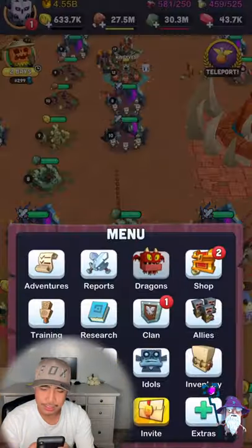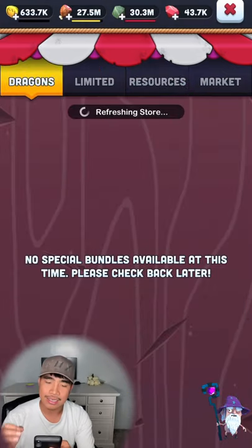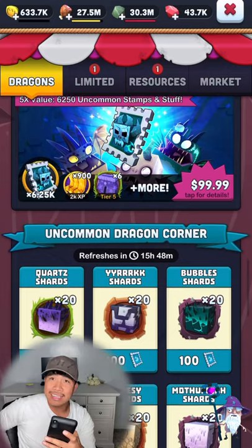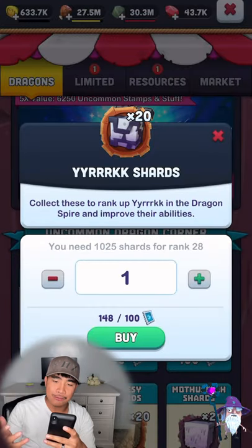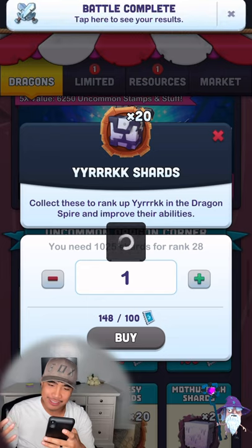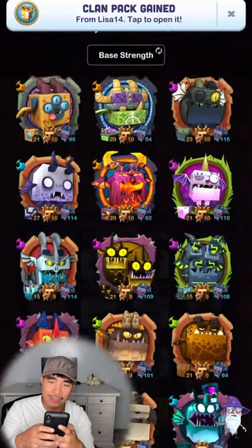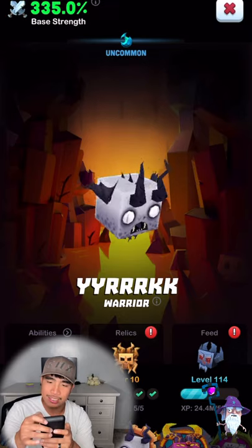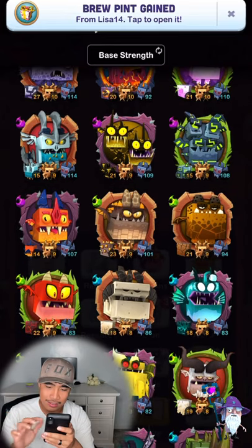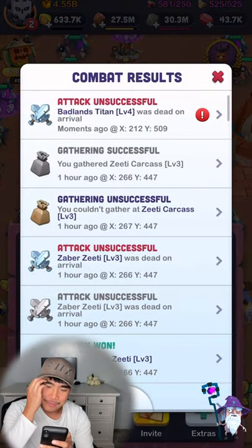How I spend my stamps for PVP dragons: whatever main biome you have for your wall, that's the only one you buy for. I'm a Badlands main so I only buy for Yurik, and that helps with PVP and all that. As you can see here, Yurik is rank 27. My other PVP dragon — Bubbles — is only rank 18, which is 10 ranks lower. That's what I go for.